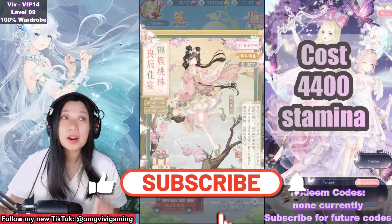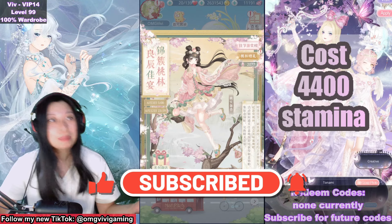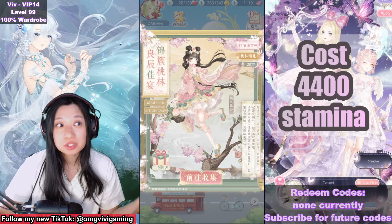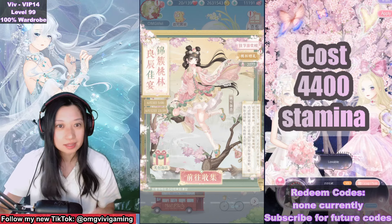I hope you are saving stamina because there are 18 stamina welfare events coming from Miracle Nikki. But if you don't save stamina, just be sure to collect your free stamina from 7am to 7pm and you will be able to get suits like this for free.